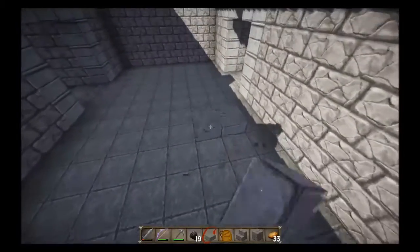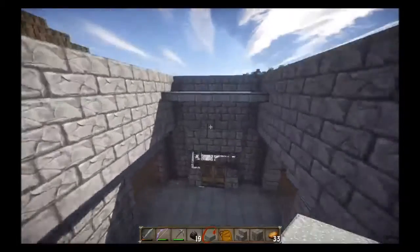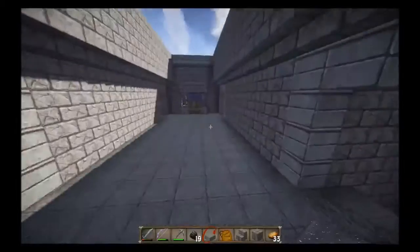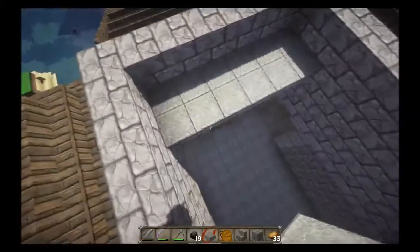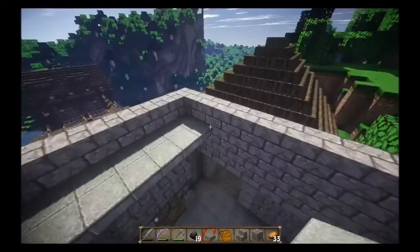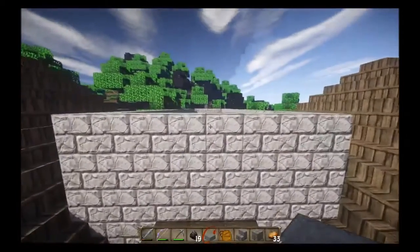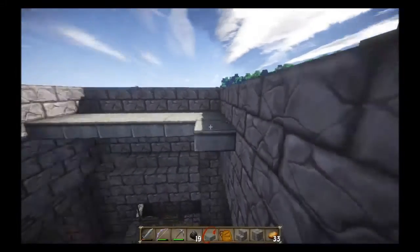I'm thinking we'll actually break away from the stone floor and go with the spruce floor, so we'll finally start doing some wood other than the stairs in here. The outer deck will still have stone. I'm not sure if I like the brick being that much higher, but I'm not going to sweat it for right now.